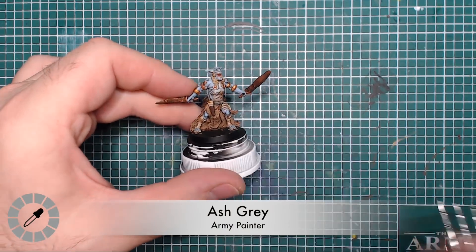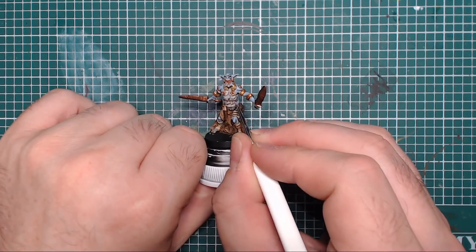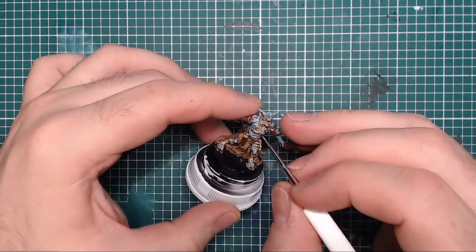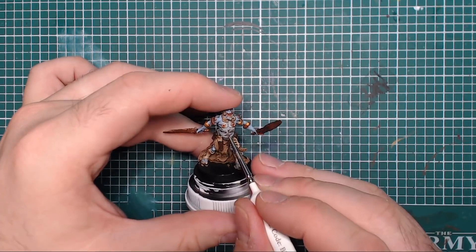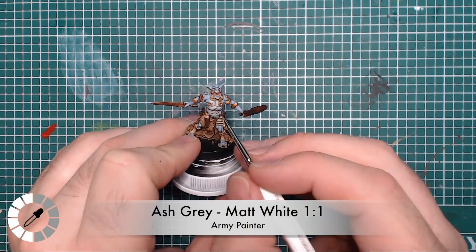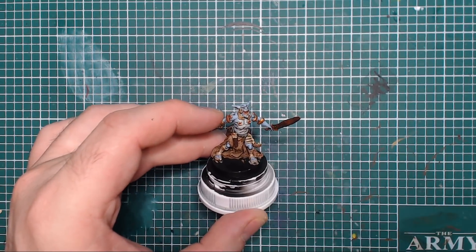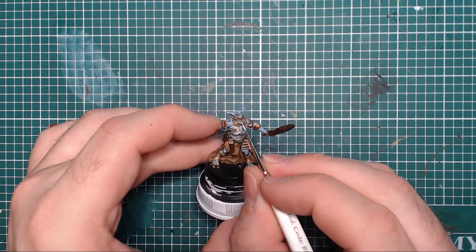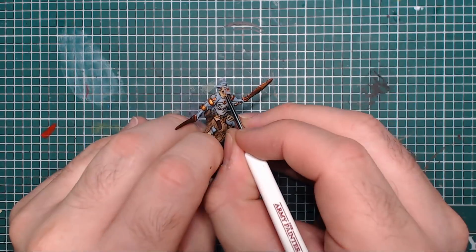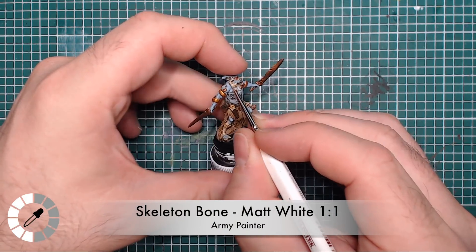A little Ash Gray is used to highlight back up the grayer area on his chest and belly - still part of the skin, just a different color matching the artwork. Austin then mixes Matte White and Ash Gray 50/50 to highlight that up a little more, since it wasn't popping enough - just catching the very edges of each muscle with that mixture.